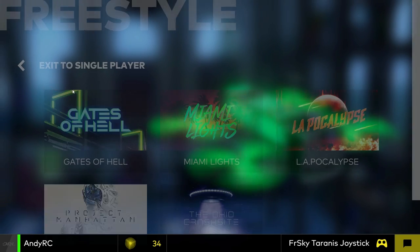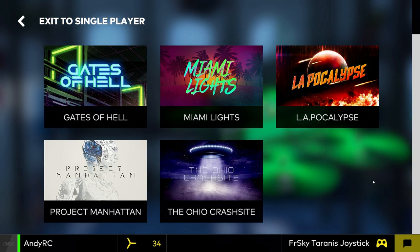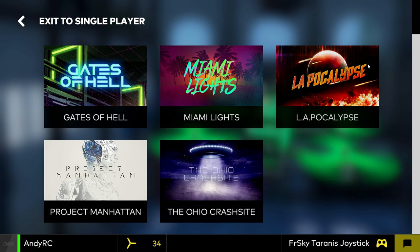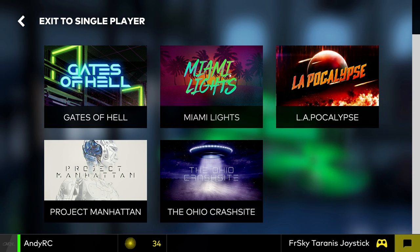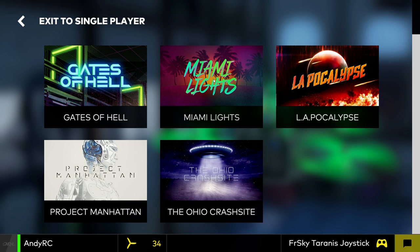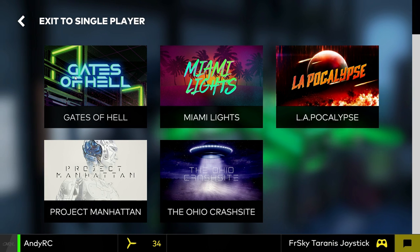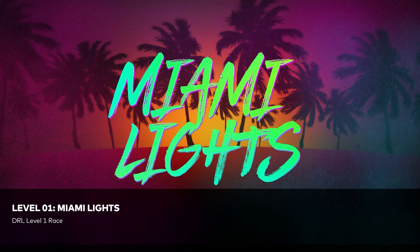When it comes to freestyle, there's only a couple of tracks I really like, because a lot of them are set indoors so you can't do big punch-outs. I think it'll be Miami Lights that is the only one, other than Gates of Hell, that is set outdoors. All the rest are in very tight spots. I'll have quick looks at them, but this one — Gates of Hell and Miami Lights — is a pretty cool scenario. Let's check that out. When it starts up it starts recording the flight at the bottom, and that's just for a replay — you can press the space bar to stop that.